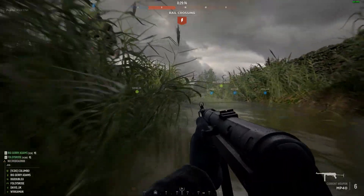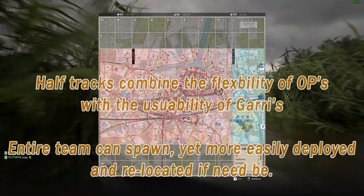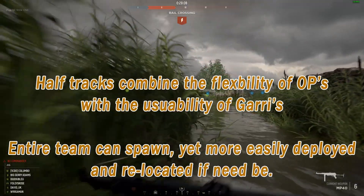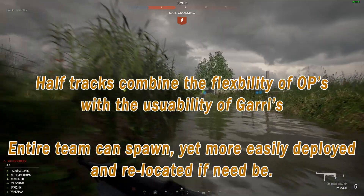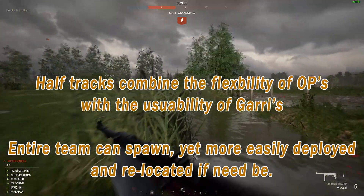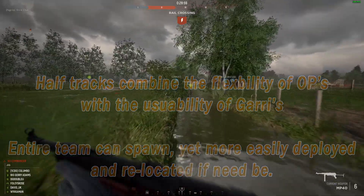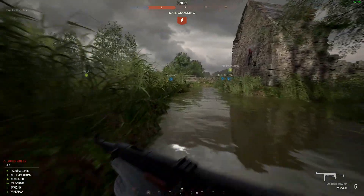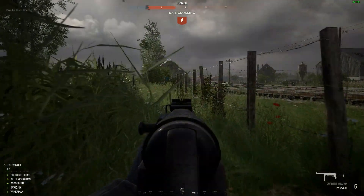So half-tracks offer the flexibility of OPs with the usability of garrisons, while also offering some protection while travelling over the battlefield. The entire team can spawn on them just like a garrison, but they can be moved around much more easily like OPs and do not require any resources except their first deployment — unlike garrisons that need 50 supplies in friendly territory or 100 in enemy territory.